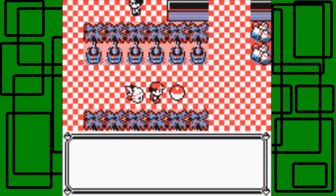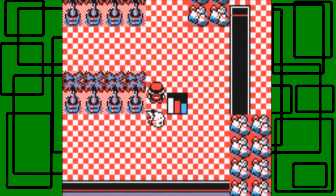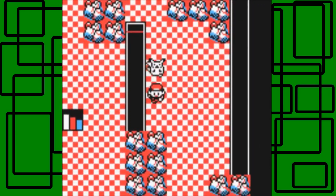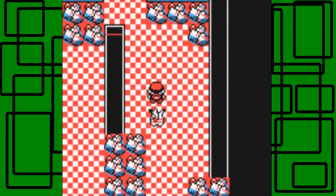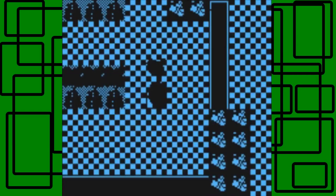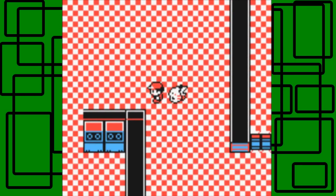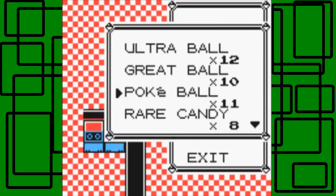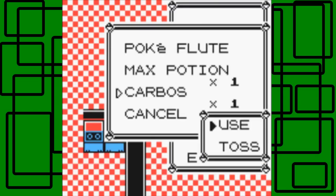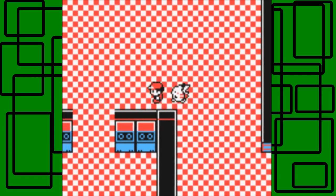We found Carbos. I forget what that one raises actually. Let's head down to the very basement. We'll use another Repel. Let's give the Carbos to Brutroot — Brutroot's Speed rose! That's good because Brutroot does need Speed. So Carbos raises Speed.